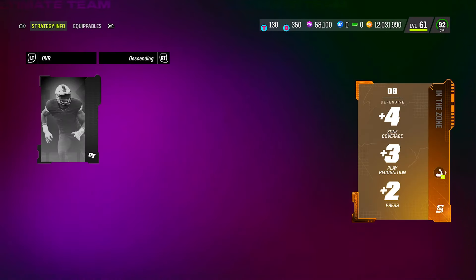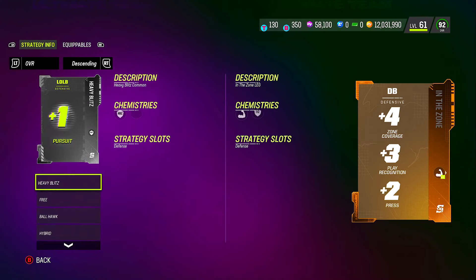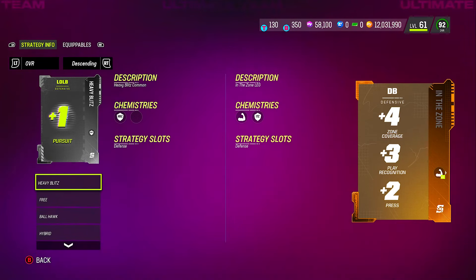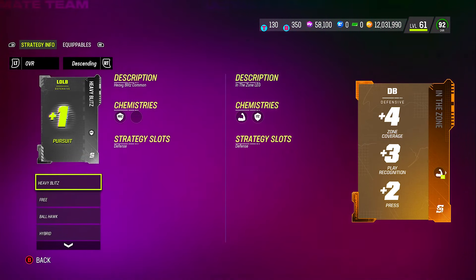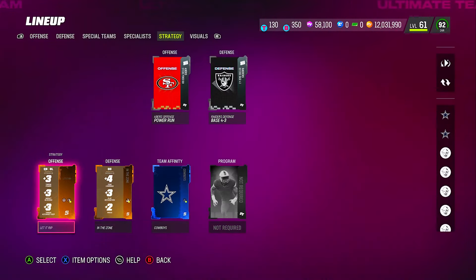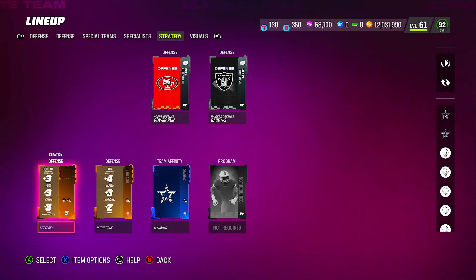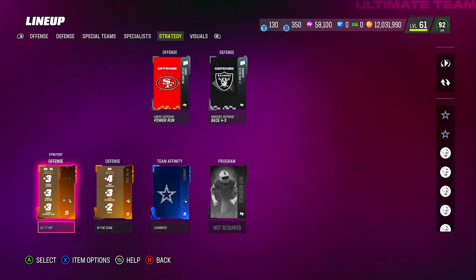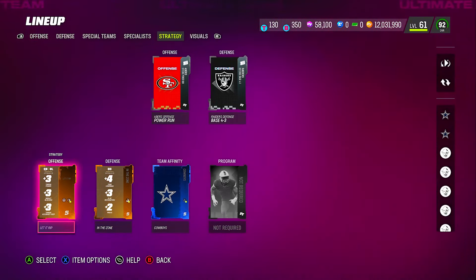For throw power, you want the 'In the Zone' version with the strong arm symbol on it. That gives plus one throw power on top of the base plus three, so your QB gets plus four throw power total. That's what makes him more effective and boosts his overall card rating.